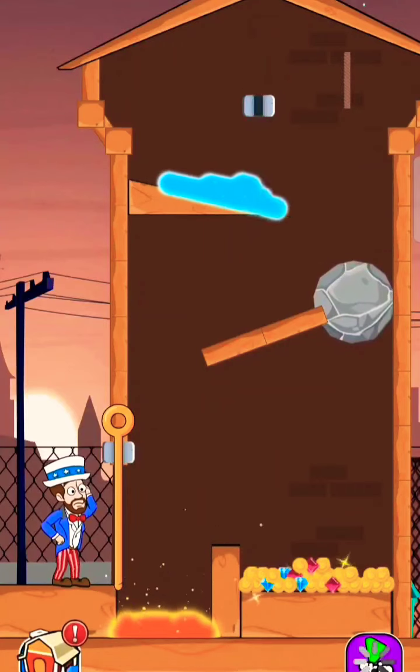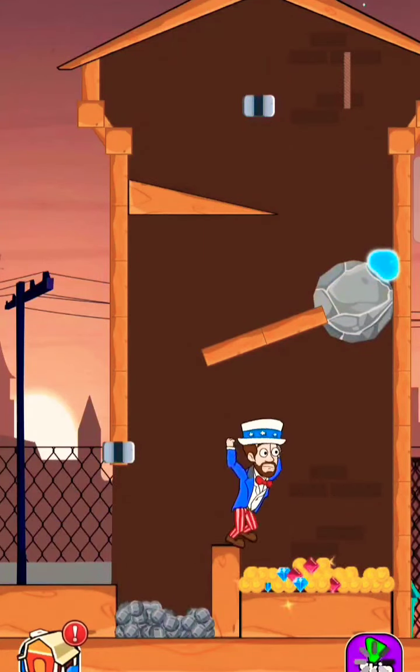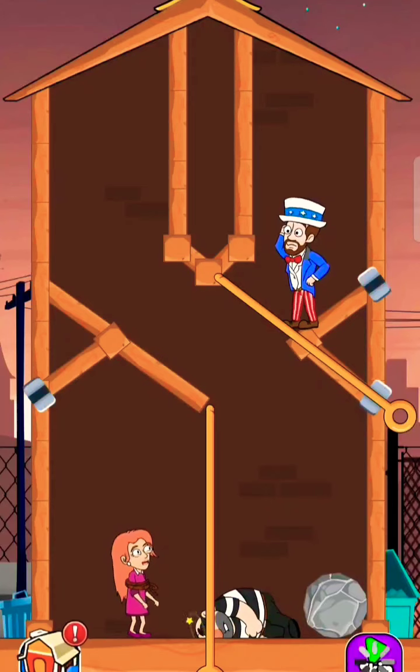Block the hole and release water to dissolve the lava. Now get the treasure. Rescue her by pulling the pin — bad guy knocked. Now get her by pulling the pin.